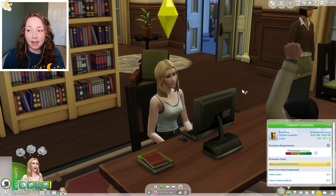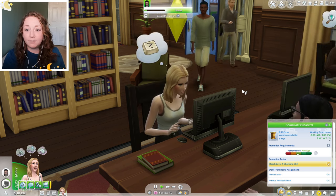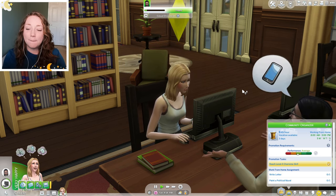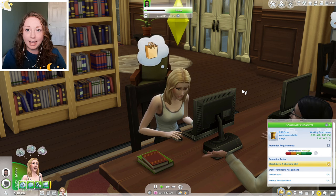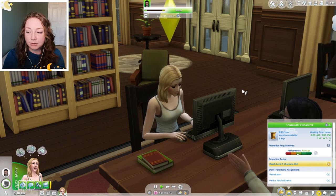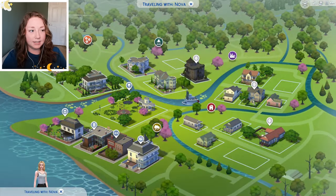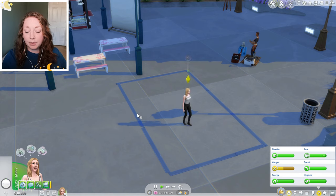Right now I'm currently at the library writing a letter because I feel like that's the easiest of the two tasks. So after we get done with this we're going to go back to the city and paint a political mural. We've never had to do that before so I don't know exactly how that's going to go, but she is done with that so let's head back to the city. Okay here is a little DIY mural thing.